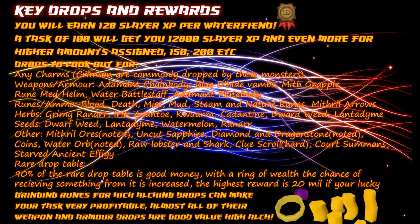For herbs you want to collect: grimy ranarr, irit, avantoe, kwuarm, cadantine, dwarfweed, and lantadyme. For seeds you want: dwarfweed seeds, lantadyme, watermelon, and ranarr seeds. For other items, you want to collect mithril ores — they are noted so you can stack a lot of them. Uncut sapphires, diamonds, and dragonstone are also noted drops.